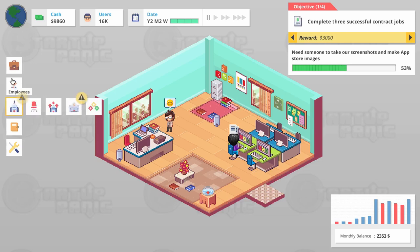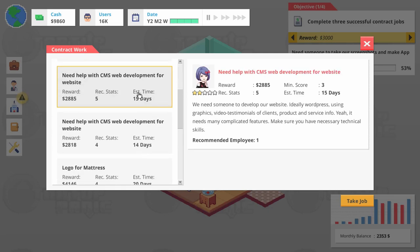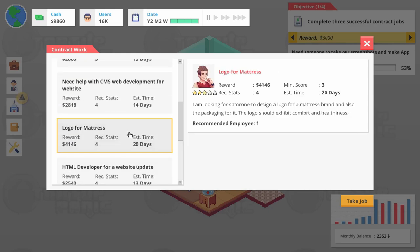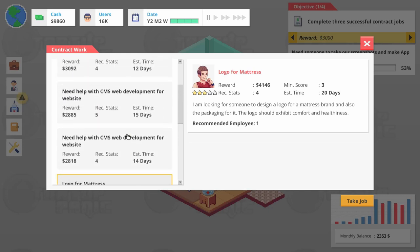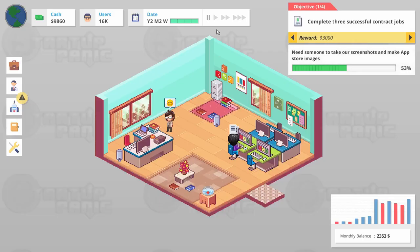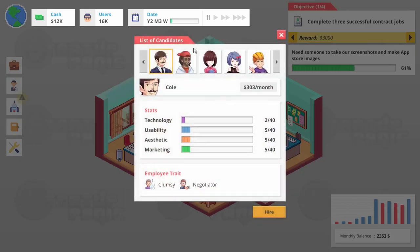What we can do for ourselves — we can do some contract work ourselves because these are quick. Let's find something with a higher requirements. Make sure you have the necessary technical. Right now technicals are actually weak. Required stats, 15 days. Who's got the biggest cash money here? Let's see who our hiring comes up with, because we might actually continue banging out features.